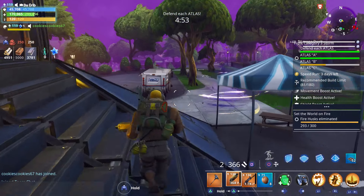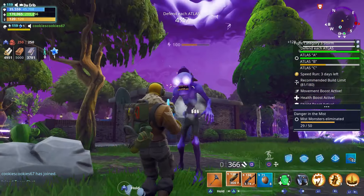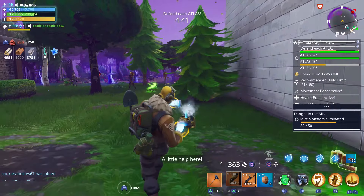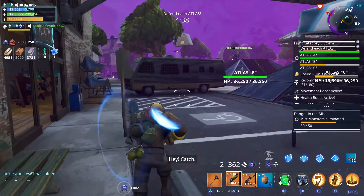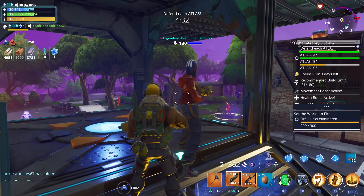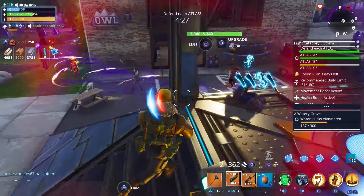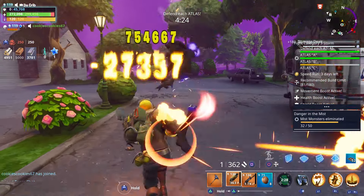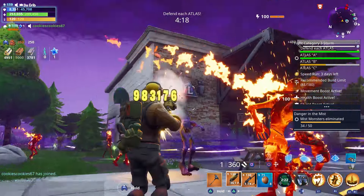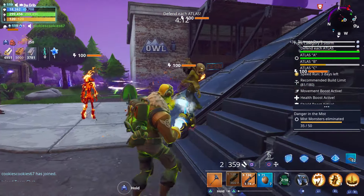I'm seeing a lot of red dots, it's making me nervous. How are we doing over here, Cookie? We're doing fantastic right now. Uncle fell down — let's go ahead and help her out. We're going to have to be careful here. Let's go ahead and use a coconut — I already forgot to use coconuts. We haven't been using them at all.